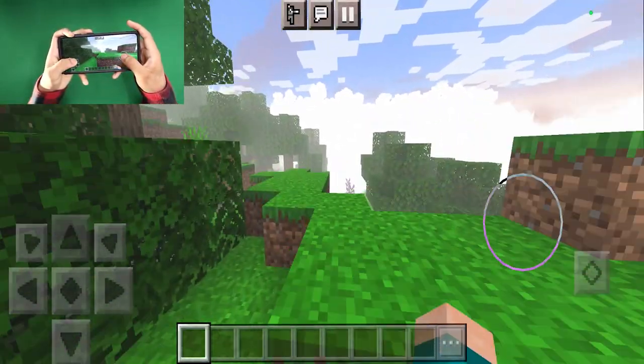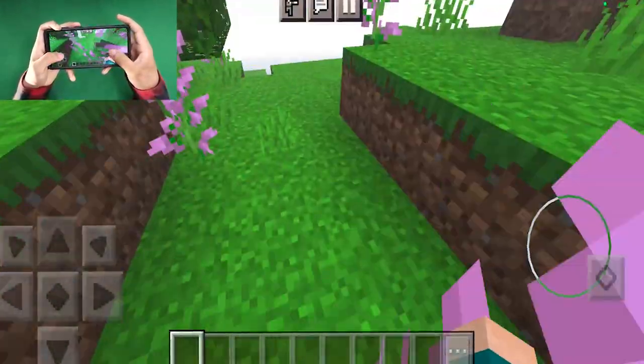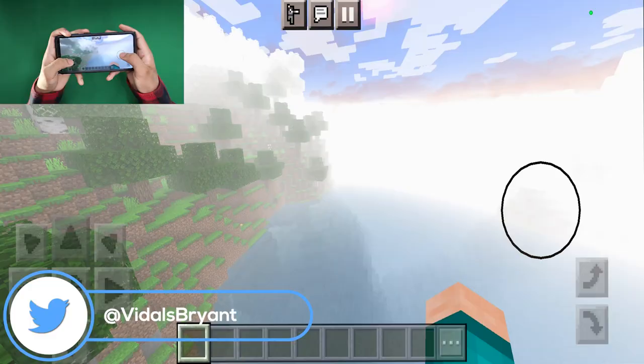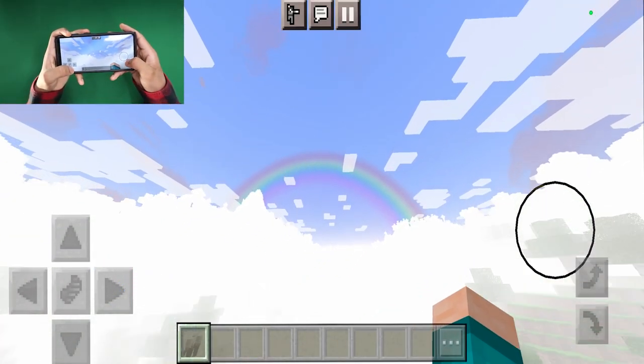Next up we have the Dark shader. When you load into this shader you'll immediately notice that we get more saturated and brighter colors, which looks so sick. This shader also comes with a lot of fog, as you're able to tell, which definitely adds to the atmosphere. But what's really cool is that this shader actually has a rainbow in the sky.